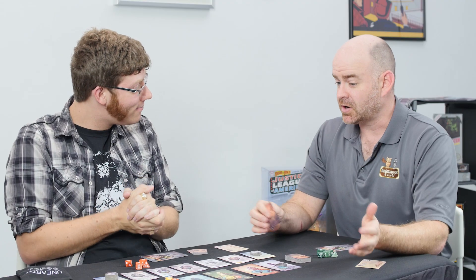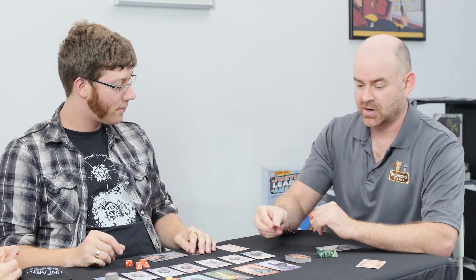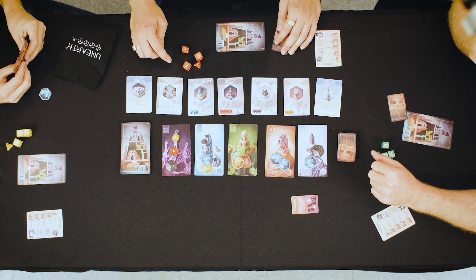Now every turn starts with the option to play Delver cards. And I'm actually going to play one of my Delver cards. I'm going to hit Ivan with Forlorn, and I'm going to give minus two to any one die already on the ruin.